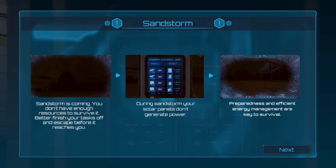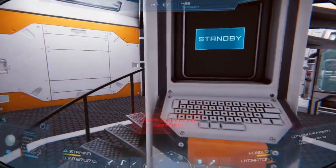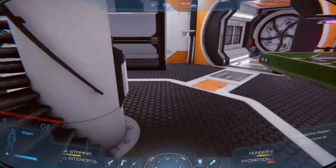Sandstorm warning — it says you don't have enough resources to survive, you should finish the task list and escape before it reaches you. But you don't actually escape — you just finish the task list during the sandstorm. During a sandstorm solar panels don't generate power. Also, I believe the hab actually has a built-in battery itself — the power reading in the hab panel just went from 172 to 180, so something is charging. There's also quite a bit of water stored since the devices are only taking around 0.8 to 3.6 water, so that should last a while.